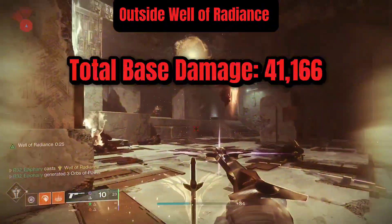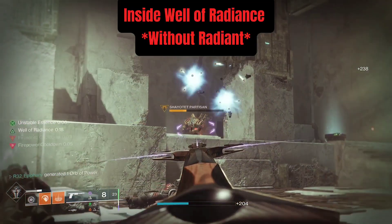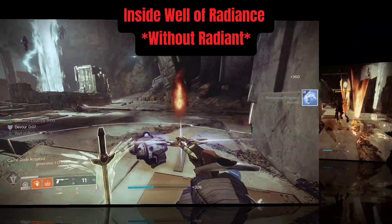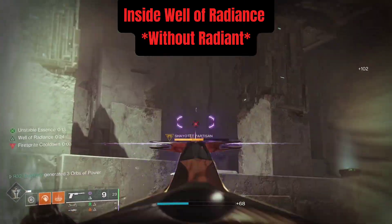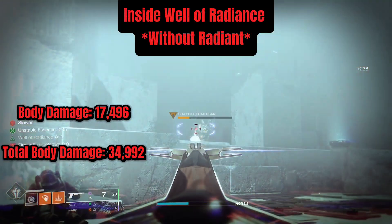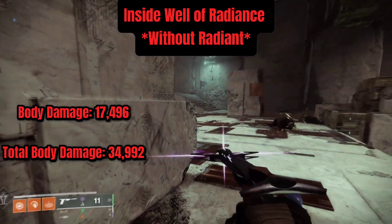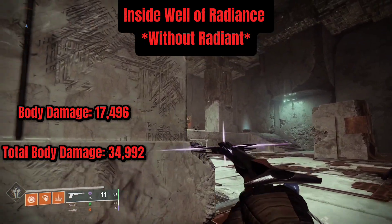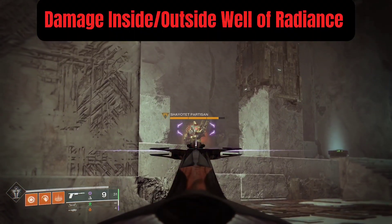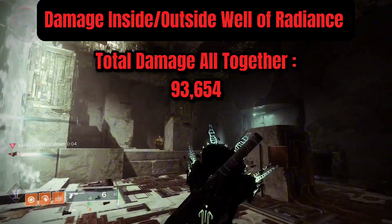Together, total crit damage comes out to be 22,500 and for body 18,660, all coming together to a total base damage of 41,166 outside Well of Radiance. Now applying Well of Radiance: crit damage inside comes out to be 21,098 per bolt, which is 42,196 with both bolts hitting. Body damage is 17,496 per bolt, total body inside Well of Radiance is 34,992. All together the total inside a Well of Radiance comes to 52,488, and combining inside and outside totals it all adds up to 93,654 — not bad damage.